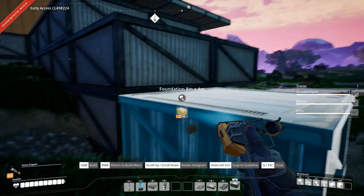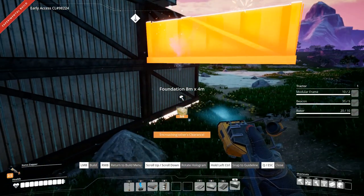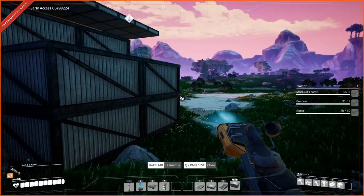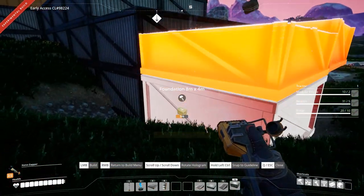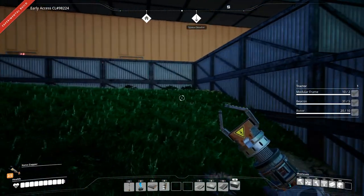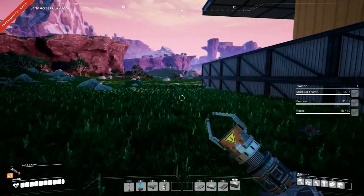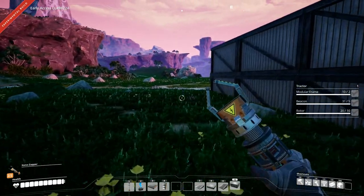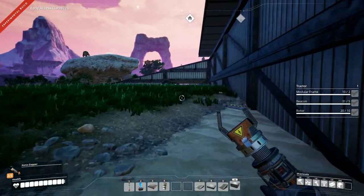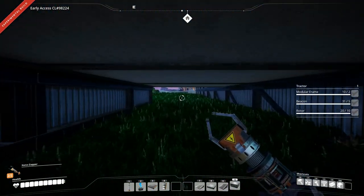And here we'll do — not up there — oh yes, up there, yeah. Let's make this two wide as well. Darn it, I dropped all the concrete. Okay, this is not what I had planned for this episode, but it is what it is and we'll get there. Can I get under here? Yes I can. Very nice.